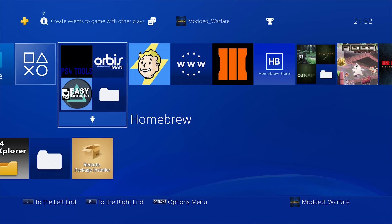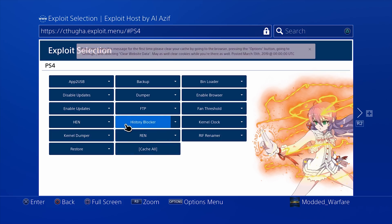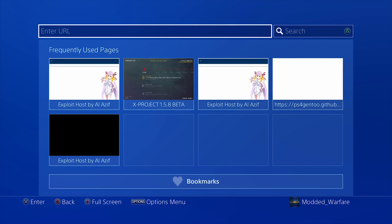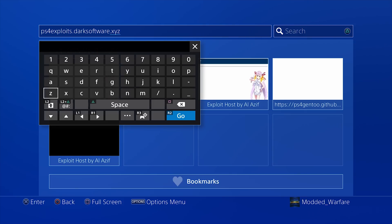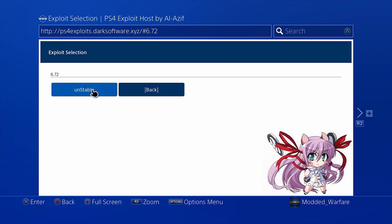Now we head over to the internet browser to try to actually get this jailbreak running. As far as I'm aware, Alizev has not updated his exploit page just yet with the exploit, but I'm sure he will — his page will have the 6.72 unstable jailbreak soon. Right now it's not currently available, so I'm going to go ahead and use Lightning Mods' version instead at ps4exploits.darksoftware.xyz. You can see we have 6.72, with the unstable version being the only version available.